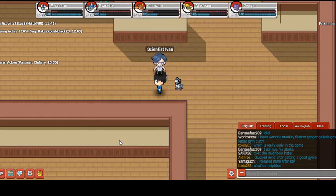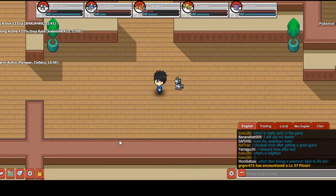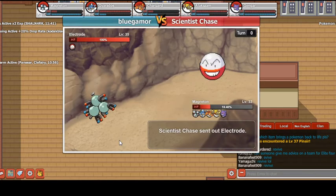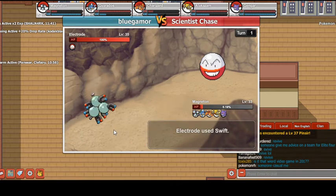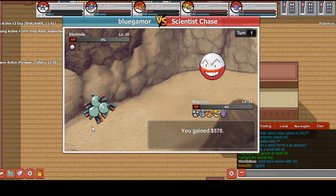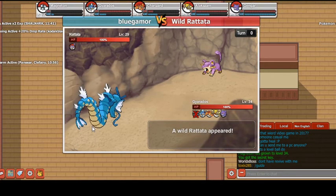We got our experience points. It's this trainer right here — Scientist Chase. He will give you the secret key; he even mentions the key. So once you beat his Electrode you get the key in order to get to the Cinnabar Island gym. Pretty straightforward, just like the Rocket key — he drops it and hands it over to you. He self-destructed and gave me the key, as you can see on the bottom right it says you got the secret key in green. And it should say it on the chat.